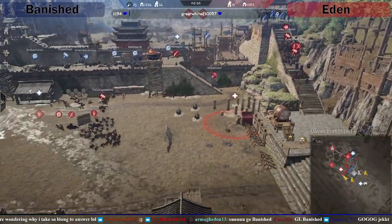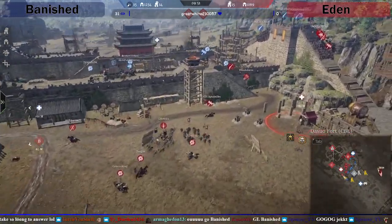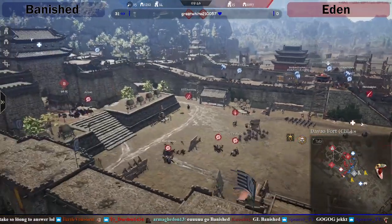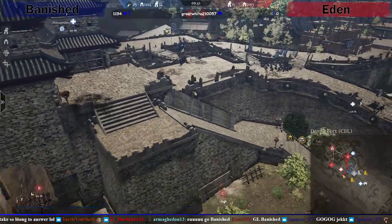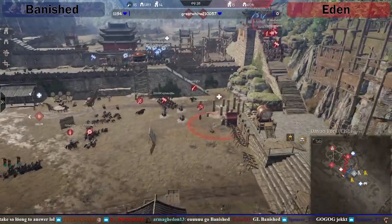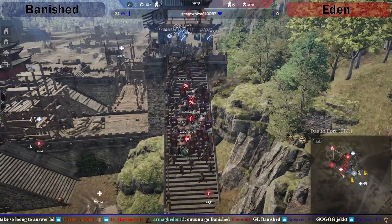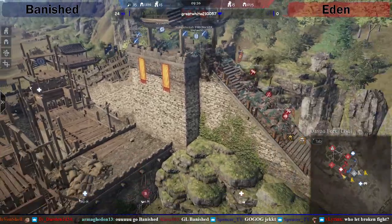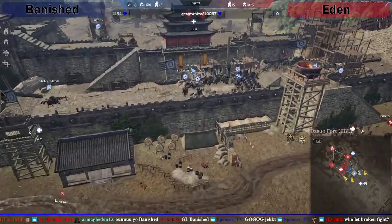It looks like Banished are going to go for a C-stack push and the supply push. They've put a Chenjin — Legendario was on Chenjin, okay. But the main push is going to be over this side. Eden took the initiative and grabbed Simca and dragged him. I don't know who let Broken fight — he's broken by the way, terrible player.